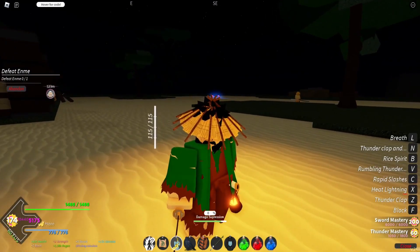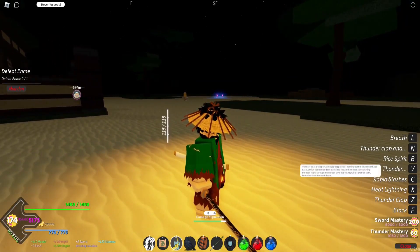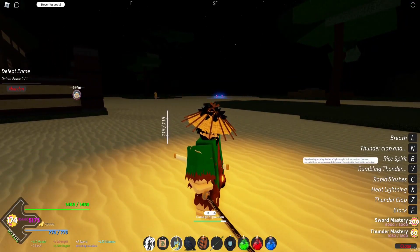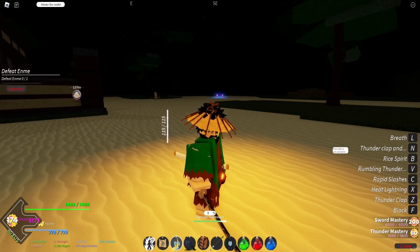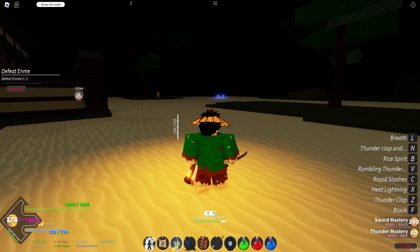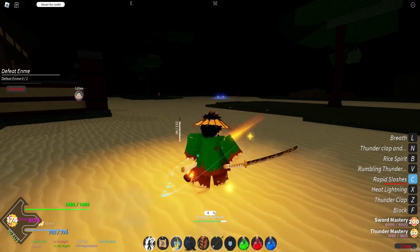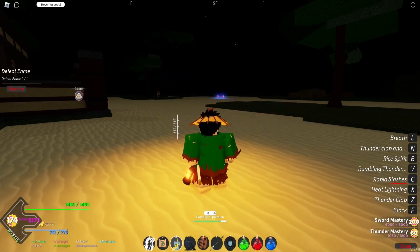Some of these moves are improvised — one is out of One Piece, and another is actually Zenitsu's move. I don't like thunder breathing that much. Rabbit slashes at 20 mastery is quite literally just tons of slashes — this is probably thunder's best move in terms of utility. And then rumbling thunder at 26 mastery.